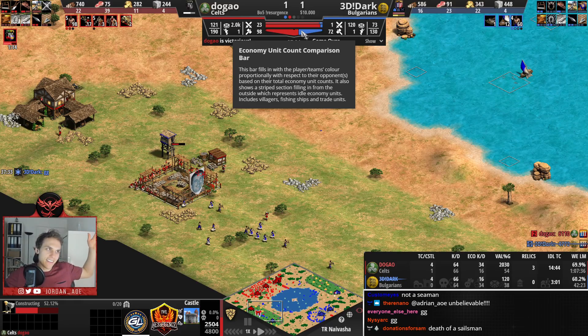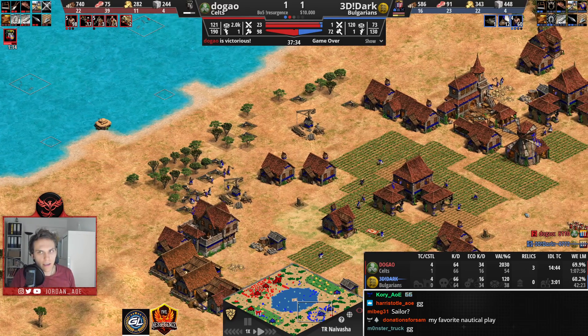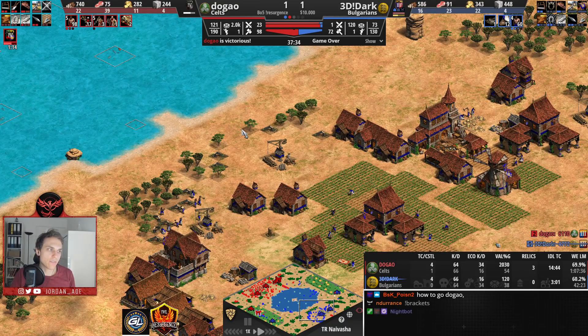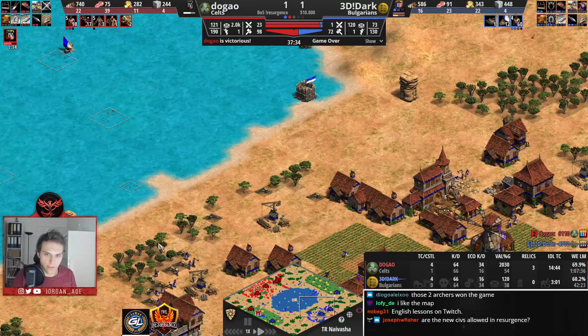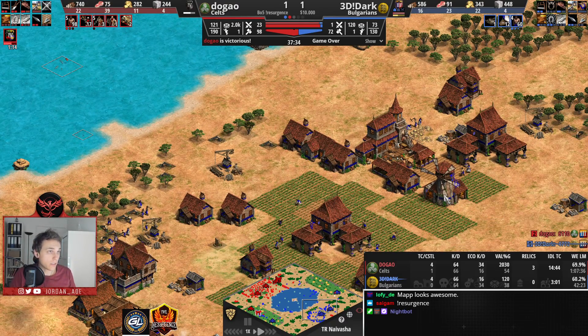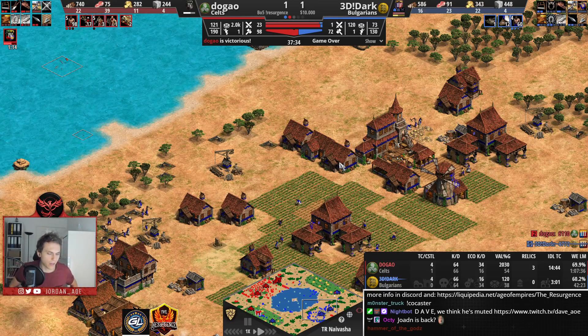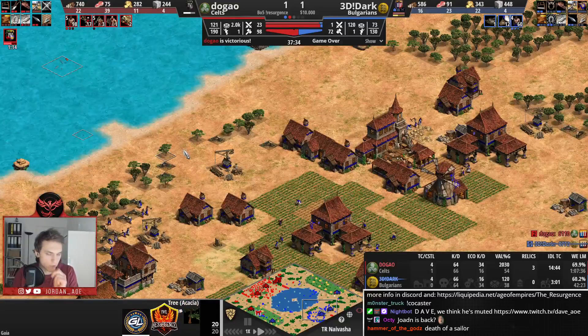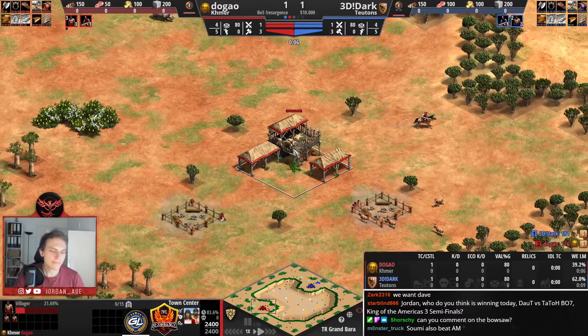Dark is forced to tap out of this one. That's questionable for me because Dark seemed to have such a good position on the map. It felt to me that when Dugao's archers came in and Dark let him in there — that was where everything fell apart. That's my analysis. Dark definitely had some slip-offs there. I felt like he did a great job transitioning into Castle Age — he was so much faster than Dugao and had much cleaner economy. It's surprising that he fell behind so quickly, but Dugao was just able to get so much damage in.